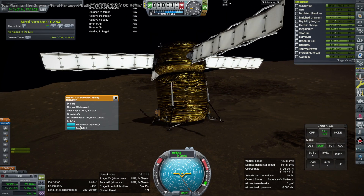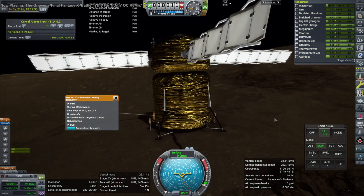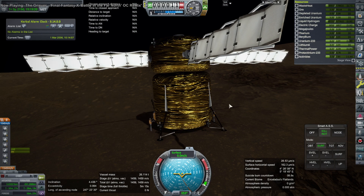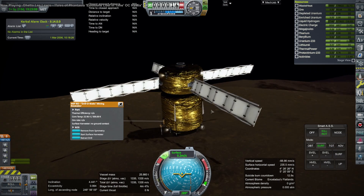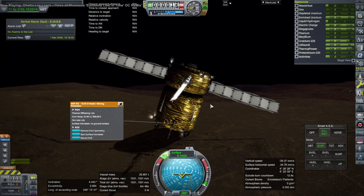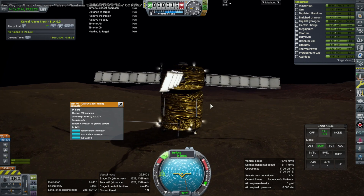The one thing about Enceladus is we probably have to check whether there are any living things there first, but that wasn't my problem here. Here we have a problem with the 'no ground contact' status — I wasn't able to drill for ore even though there's ore supposed to be there and I was definitely landed. I checked in the tracking station and it said 'landed on Enceladus.' I tried tilting various ways to see if that would help, but it did not.